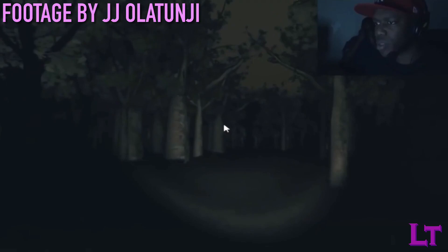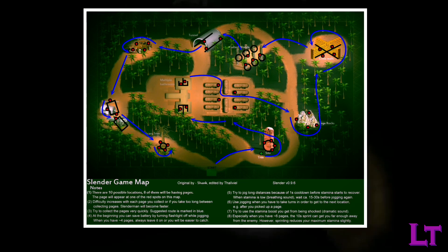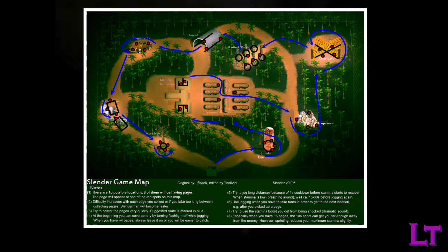It is strongly advised that you remain as calm as possible so that you do not deviate from the path that the community suggests you take, according to the image shown on screen. This image serves both as a map reference to where you are, as well as indicating which landmarks you should visit first and which you should visit last. There are 10 of these landmarks in total scattered across the map, though there are only 8 pages to collect, so there will always be 2 areas that leave you empty-handed.